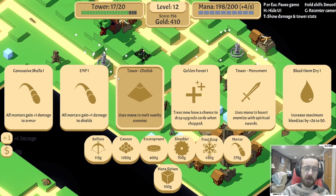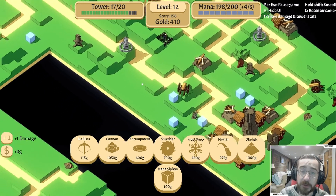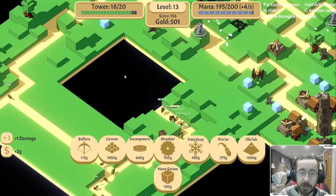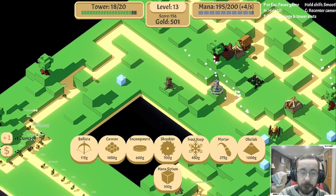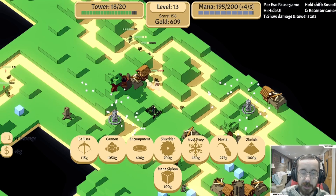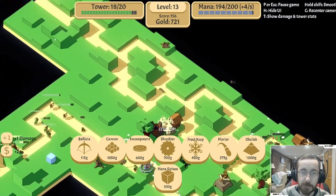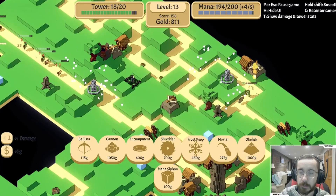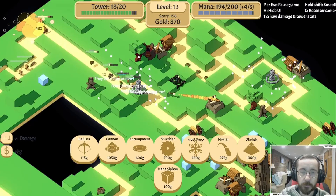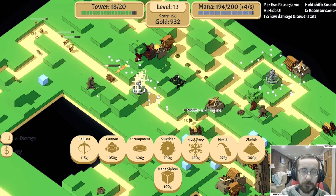Do we need an obelisk? I think we can try it - it's a thousand, I did not realize that. Okay, so we're gonna end something off there, that's fine. Another cannon's 1050, I'd rather have the obelisk. So there's not a lot coming from this side right now. Yeah, they're doing fine.